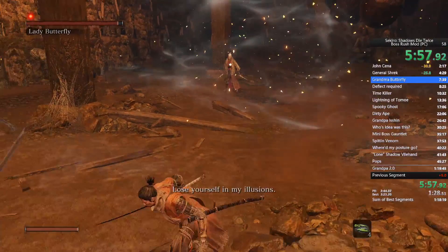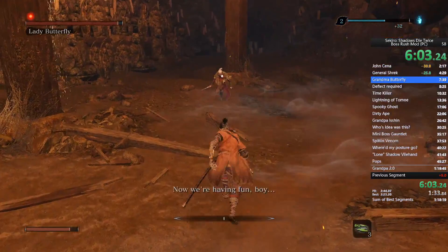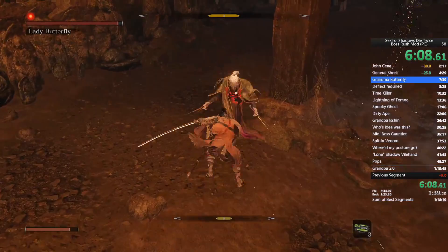Heal first if you need it. Come to the center of the arena because that's where the illusions all spawn, and use your snap seed there — don't use it anywhere else but the center, because not all of them will die.